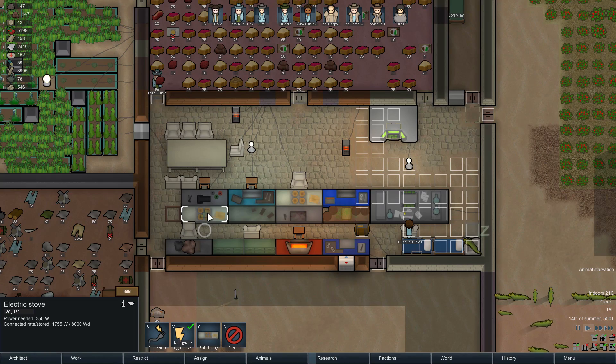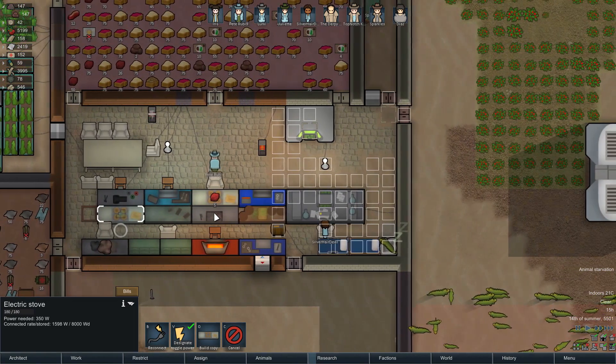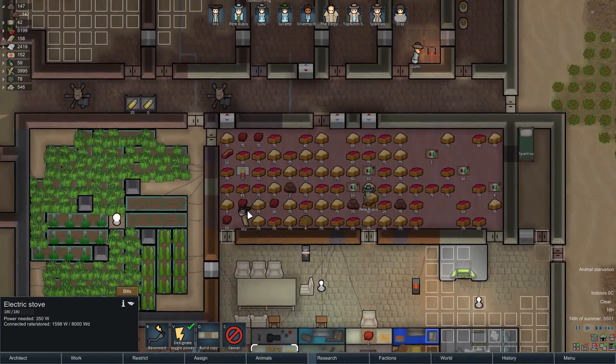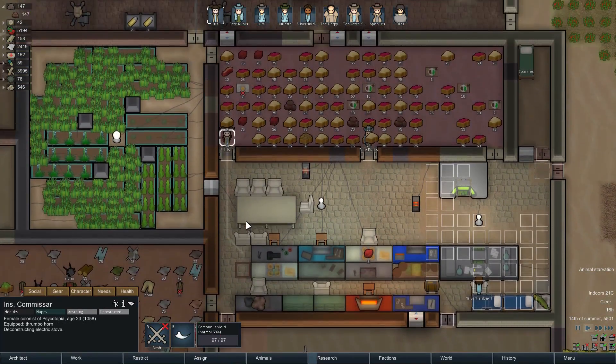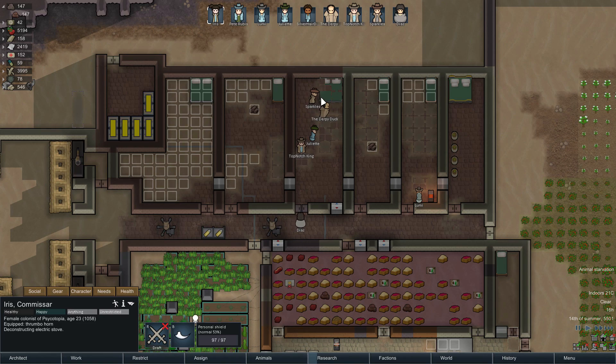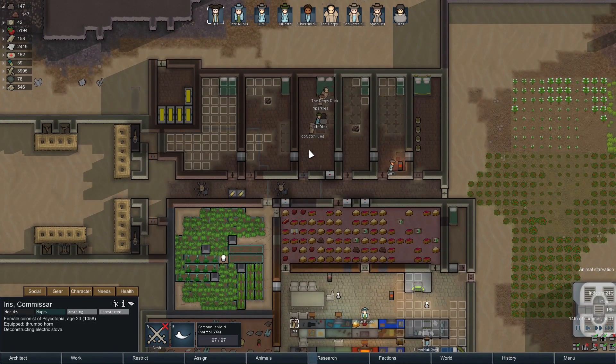I need to start breaking some of this crap down because we don't need some of the duplicates here - like this duplicate electric stove, there's no reason for that. I'm going to break that down and put one of the weapon assembly tables there. Iris is coming down to do that. We're getting a lot of tile done, which is good too.